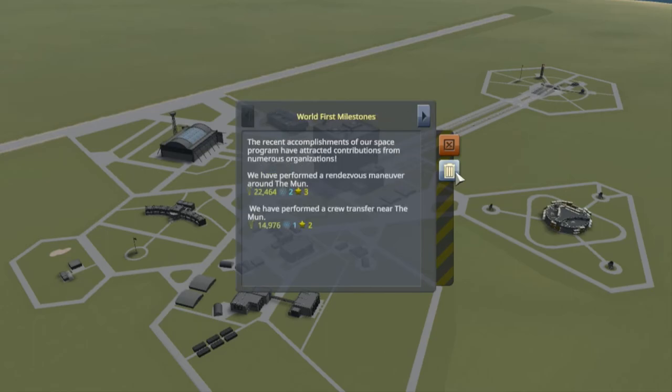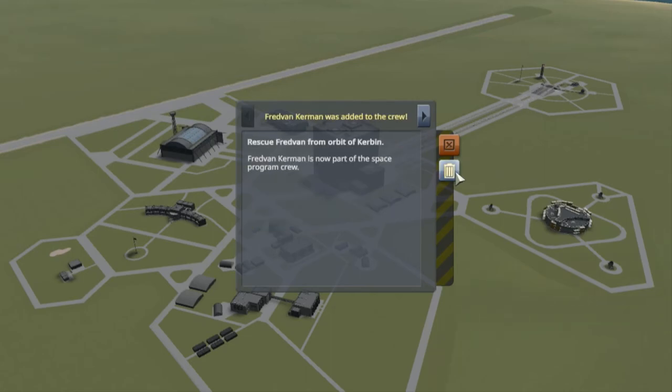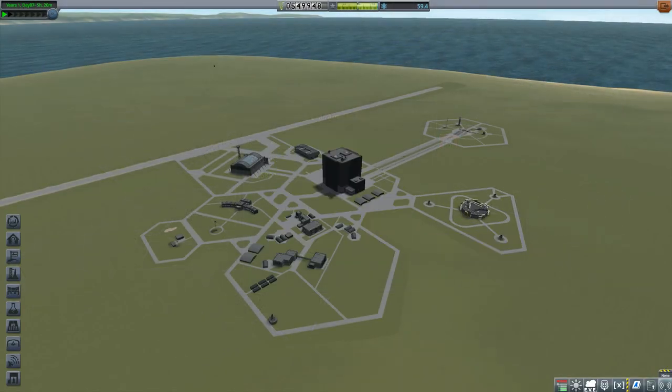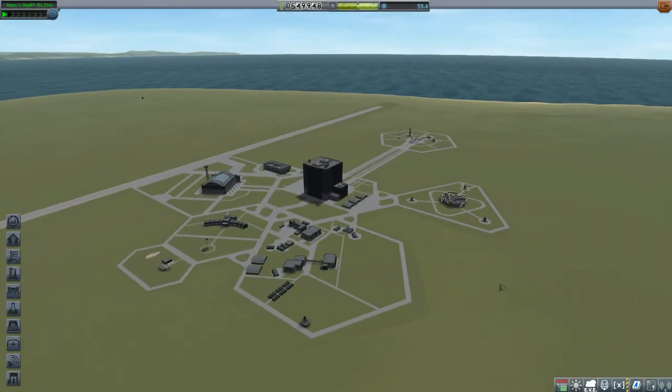Got some cash and some reputation. We performed a rendezvous maneuver around the moon and a crew transfer near the moon — excellent. And with 59 science, I can't unlock any nodes in the tech tree.